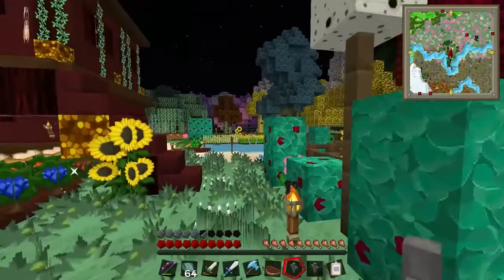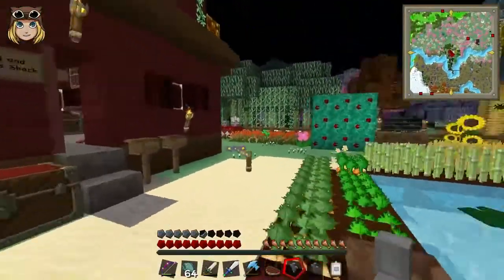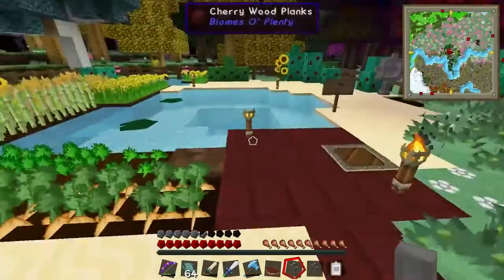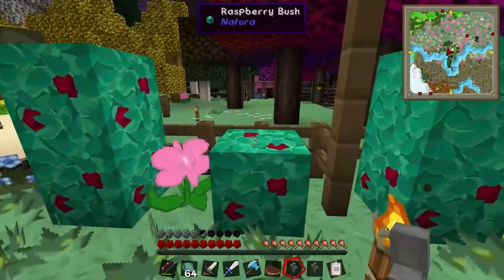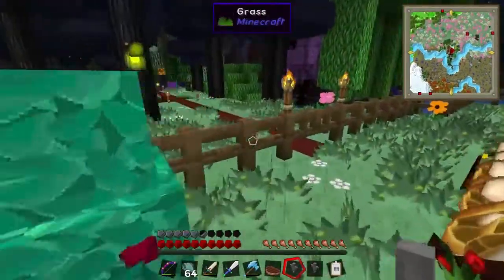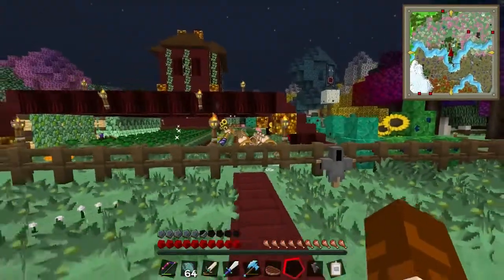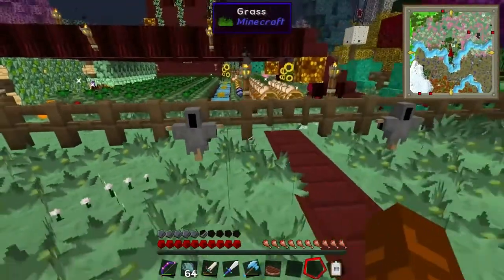I'm going to put these scarecrows — where am I going to put them? Where do you want the scarecrows to go? Probably just outside our base. I'll put one there — actually I'm going to put them either side of this path, like that. There we go.